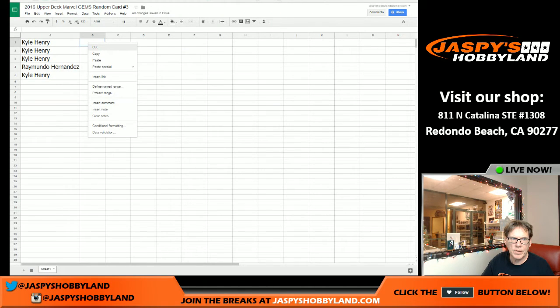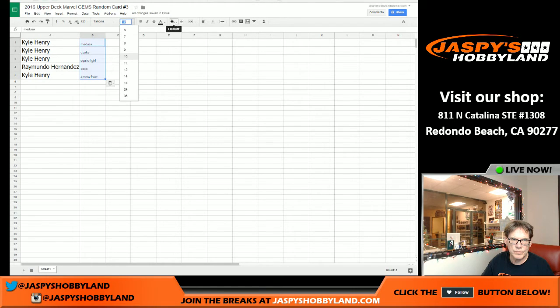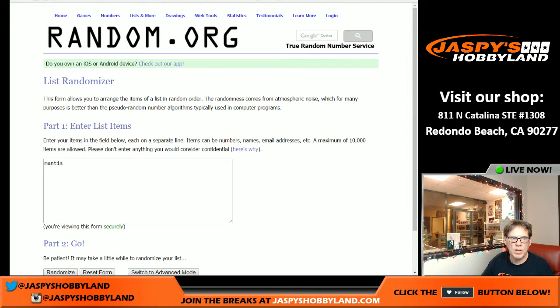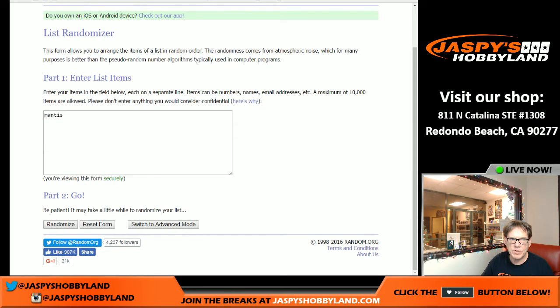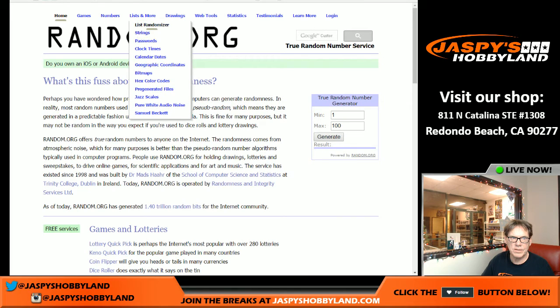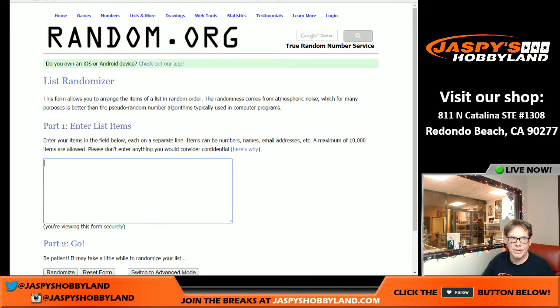Drop that in there. So Kyle, you get Medusa, Quake, Squirrel Girl, and Emma Frost. We have one more card — there were six cards total — so we're going to randomize the next card, which is Mantis, five times. We have to randomize the names again too. So let's do that. It's a little nutty — a little nutty of a break.